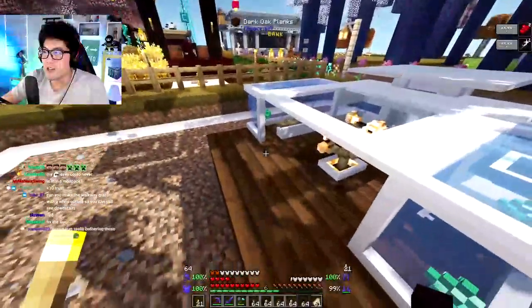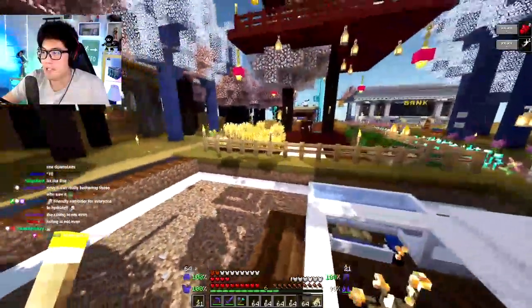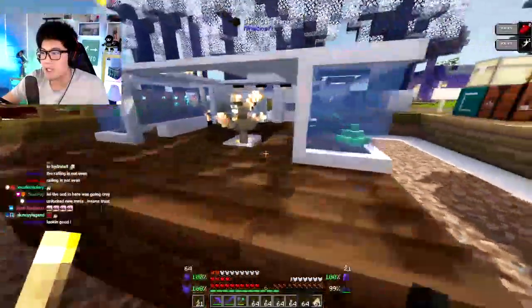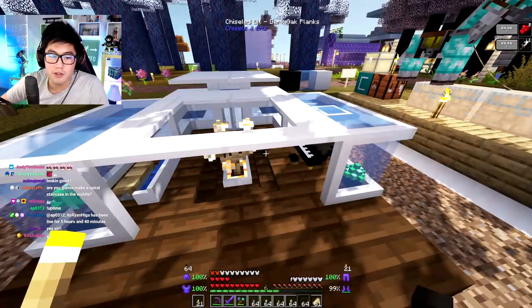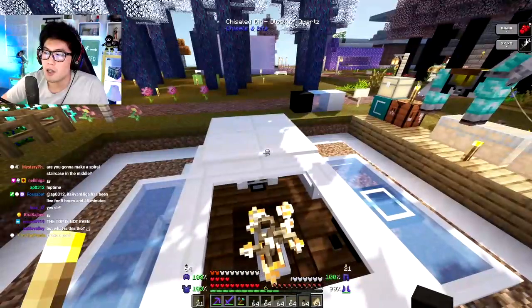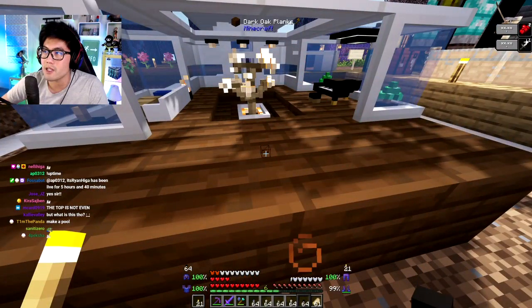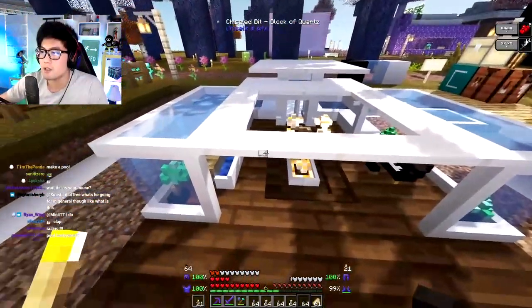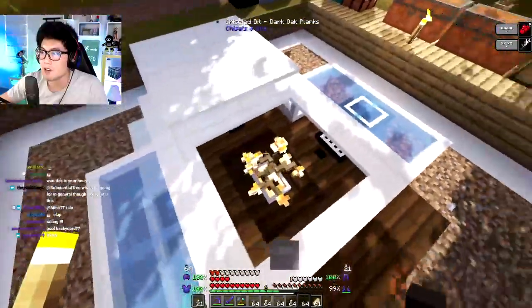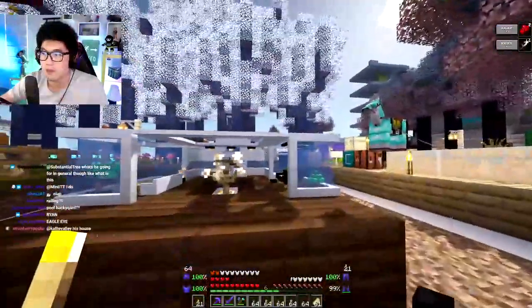We could do a stairs thing here. Originally I was thinking of doing those wrapping ones that come up like this, but that seems like a bit extra, no? Are you gonna do a spiral staircase in the middle? I was gonna do it out here — a spiral staircase. Oh, you mean like around the tree? That's kind of cool. Actually, I don't know. I don't think I can do that — there's not enough space.